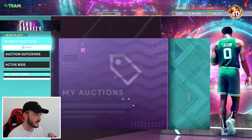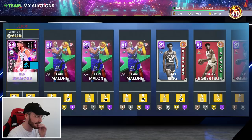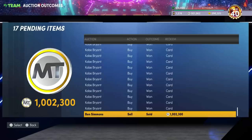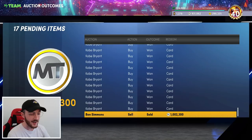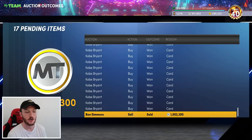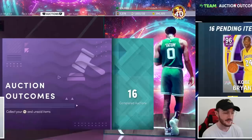We are counting down the final 10 seconds - can it break the million mark? Ben Simmons, we need one more bid! I have no idea - I think it stayed at 950k but we're going to have to check our auction outcomes. We did it! I sold a 1 million MT card! My 'mid card' sold for a milli - like 400,000 MT above value. This definitely beats the Kevin Durant: Durant sold for 850k but I had to buy that card - this Ben Simmons I pulled from a pack for 13,000 MT.